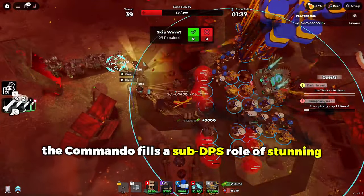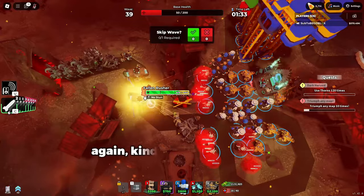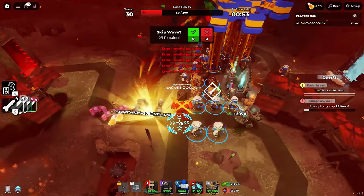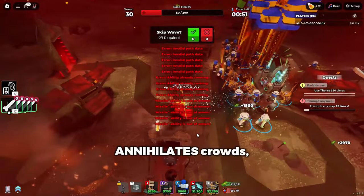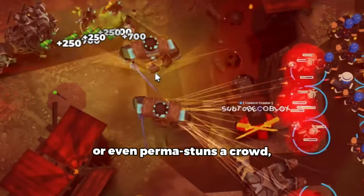The commando fills a sub-DPS role of stunning and splash damage, not DPS — kind of like the trapper. It's kind of like if you combine trapper's landmine and bear trap into one missile ability. Using it correctly, you can get moments like this where it just annihilates crowds, or it just perma-stuns one unit, or even perma-stuns a crowd.